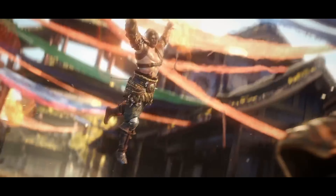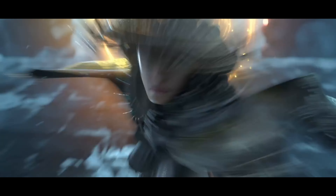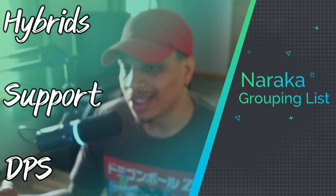So I figured it's best if we go over the characters again, talk about the new characters, and mention the different roles like before — but this time we're breaking them into groups: hybrids, supports, and DPS. We'll talk about their strengths and weaknesses, how you should be playing them, and help you decide who to main.